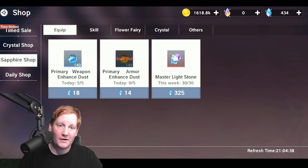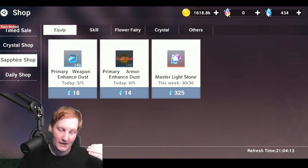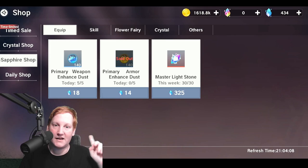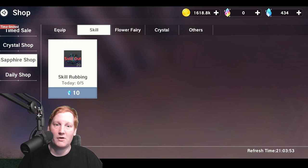Starting with the free to play — I bought a little bit of the primary armor dust but I do not think this is important. The weapon dust and the light stone are not must-buys. I'm only doing this in the first couple days of the server to get my gear in a good spot, but once you hit levels 98, 99, 100 and above, it'll take longer to level so you'll have time to get enough dust from dailies. I did this early to look better for guild recruiting.